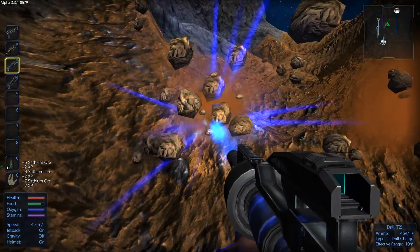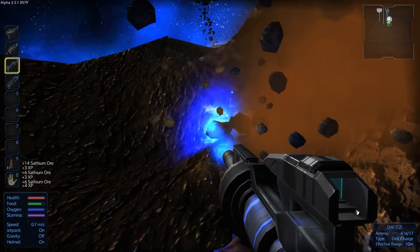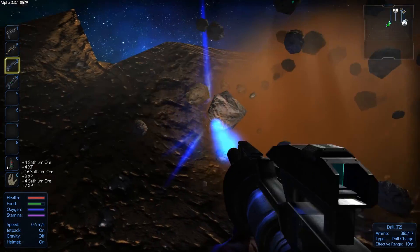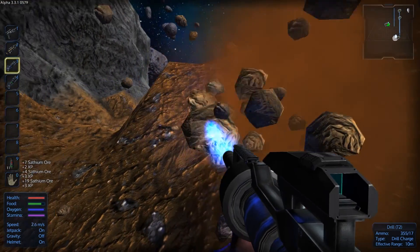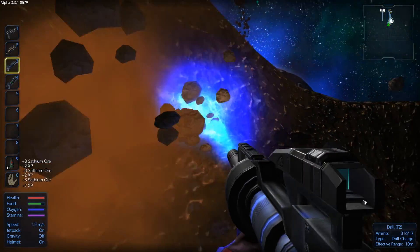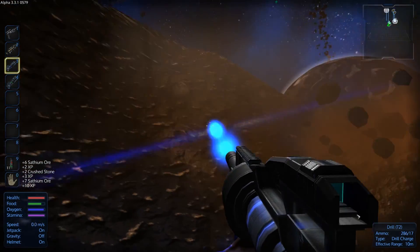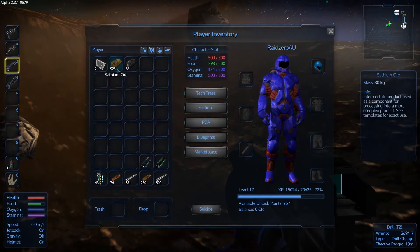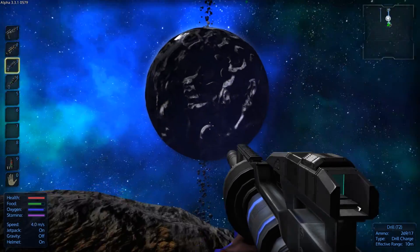The reason we need the satium is that for the next generator we need to be able to make flux coils. You can see there's a decent amount here in this deposit. I've got almost a thousand satium, so that'll do.